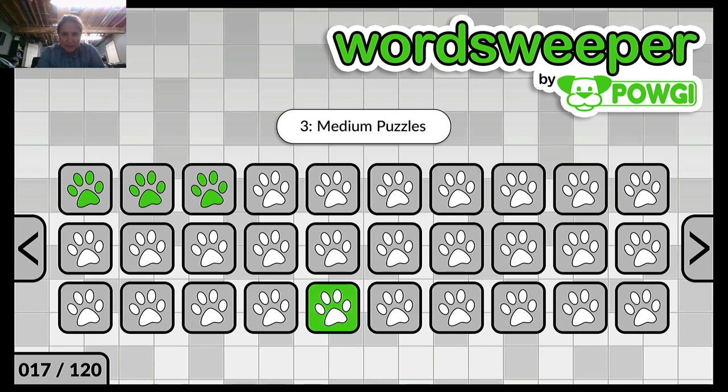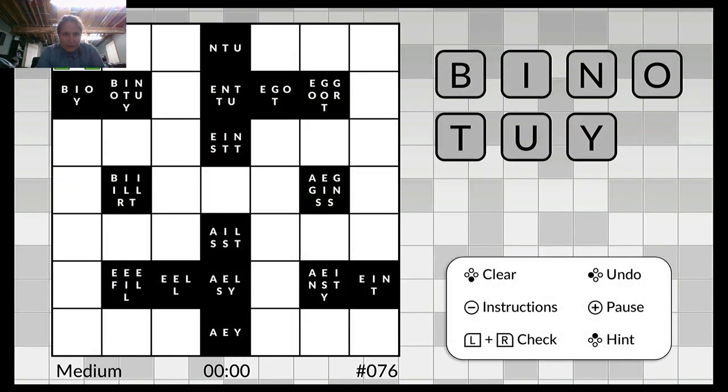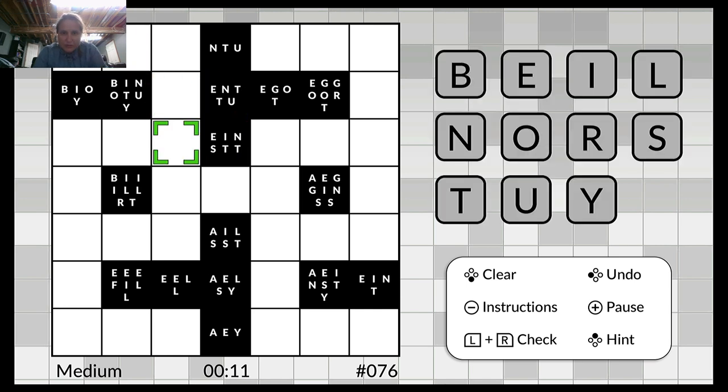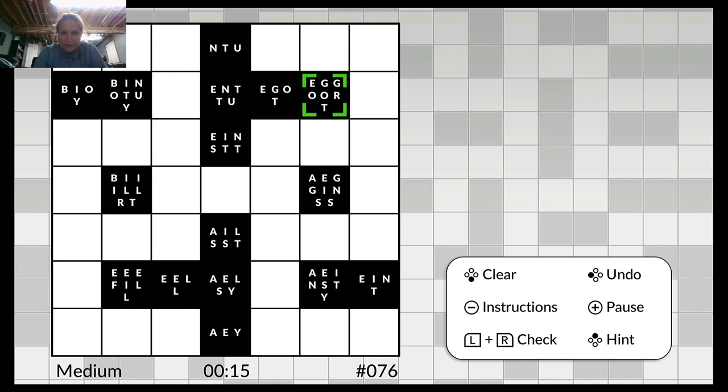When you complete a puzzle, you get rewarded with a weird joke or pun. So if you have played Minesweeper, you kind of see how this works. There are different letters, and you can only use one of them for each of these boxes — it's kind of like by proximity. So we have to find all these words.